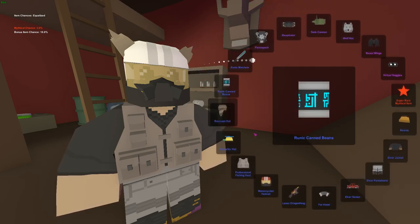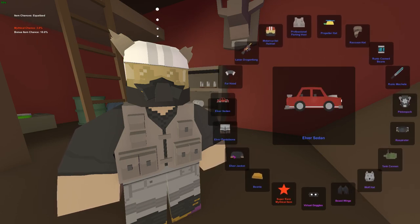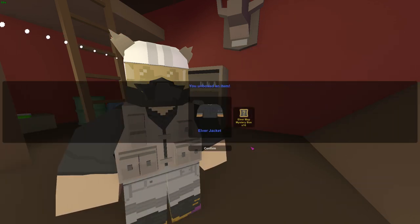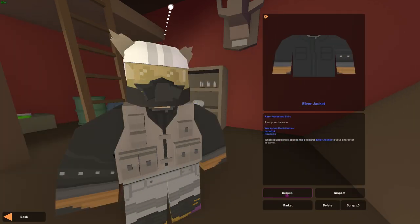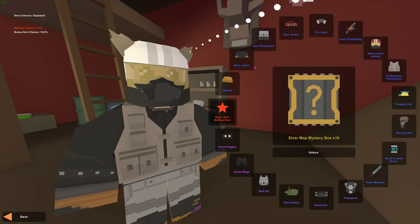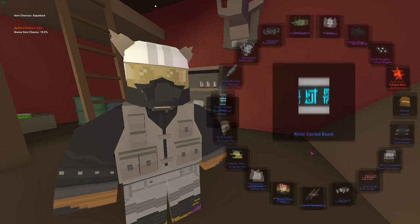Another blue — the albert jacket. I didn't have it, so I'm glad I got it. So now we've only been getting new skins except for the motorcyclist helmet. Till now I have all the skins except the laser dragon thing, the beanie, beast wings, and wolf hat. If I get those four, I'll be happy — I'll call it a day.